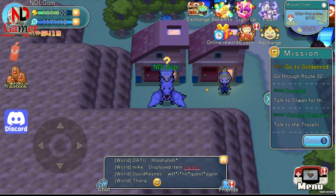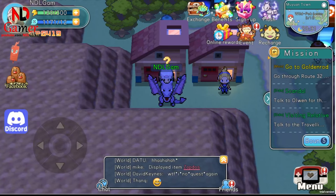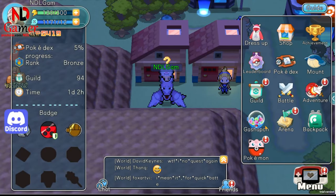Method 1: By logging in online for 14 consecutive days, you'll receive two supreme Pokémon. This method is applicable only to new players.